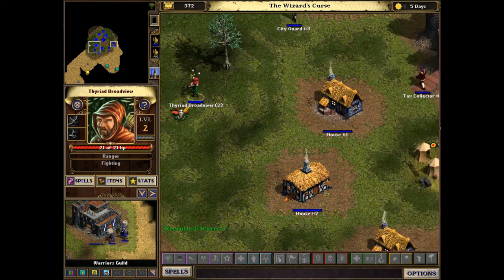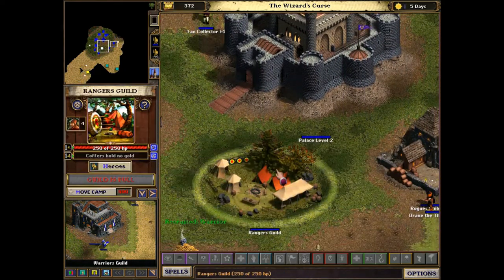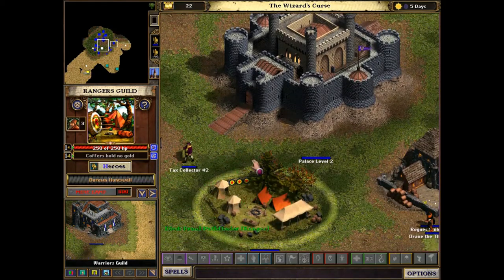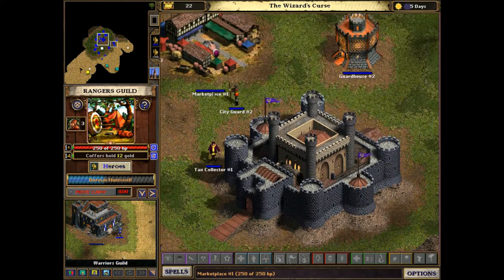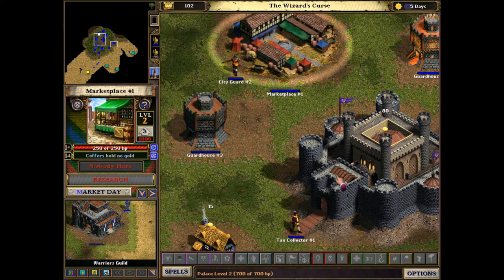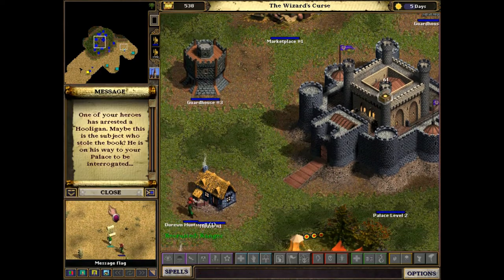The person is confused, so he'll probably end up going back home again. I think this is the mission where your heroes get confused easily because the wizard put a curse on the kingdom until the spellbook is found.